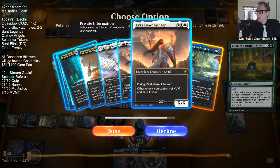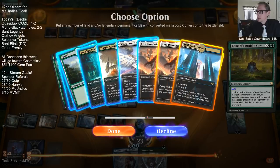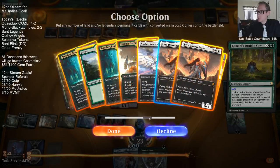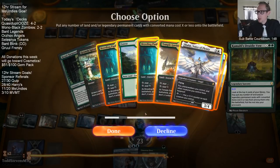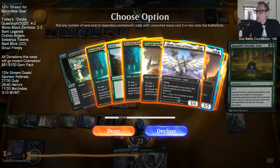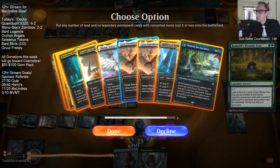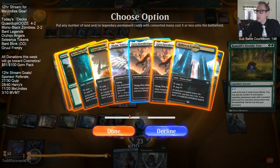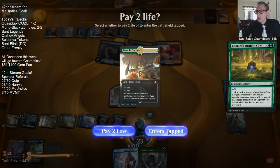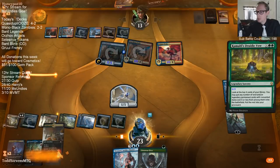We'll take Azcanta, Hallowed Fountain, Lyra, Shalai, Temple Garden, Breeding Pool, Forest, Breeding Pool. Wow, there was not an Urza's Ruinous Blast in those. That's five mana - not enough to activate Shalai. Kind of checking to see if I want to start paying two life, and I do not.